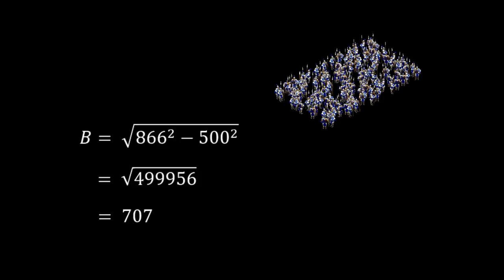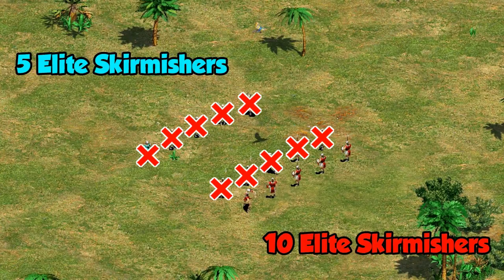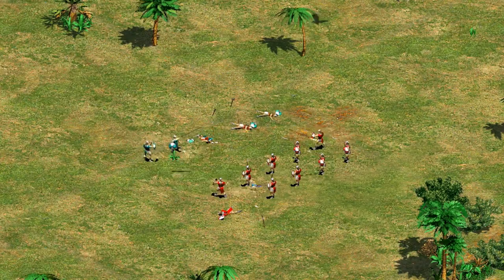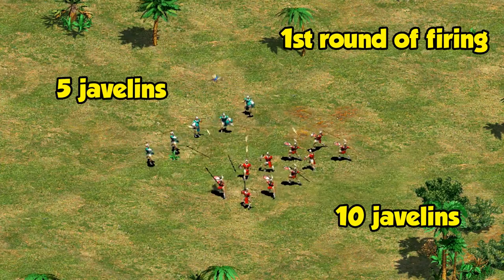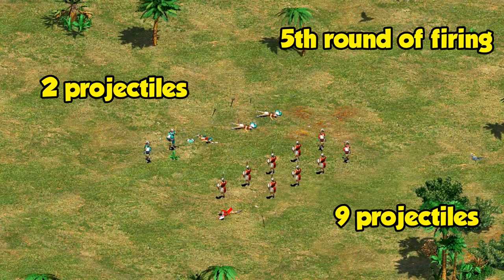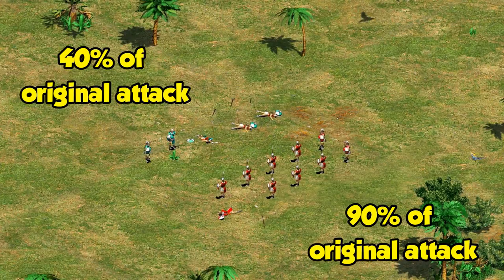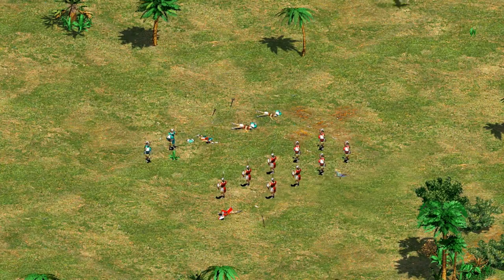As a concrete example: if you start with 10 units and your opponent with 5, the linear law predicts you'd end with 5 units. In practice, with the square law assumptions, you do much better — your units deal twice the damage initially, so your opponent's strength falls twice as fast. A few seconds in, their units start dying first. The 10-to-5 becomes 9-to-2, turning a 2-to-1 advantage into over 4-to-1, illustrating the snowball effect that greater numbers create.